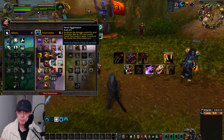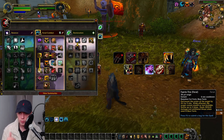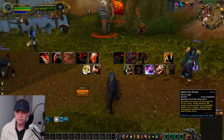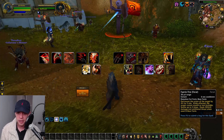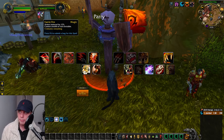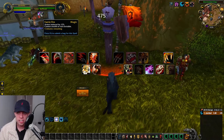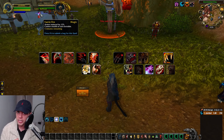Feral Aggression increases Ferocious Bite damage and causes Faerie Fire to apply 3 stacks instantly when used. Faerie Fire in cat form decreases the armor of the target by 4% for 5 minutes, stacks up to 3 times. Because of this talent, using Faerie Fire once automatically applies 3 stacks, reducing their armor by a full 12%, and it lasts 5 minutes — so you only need to use it once.